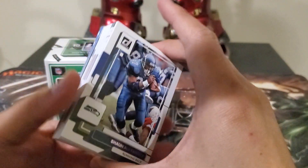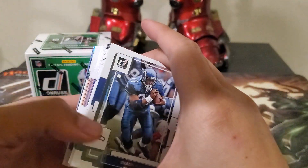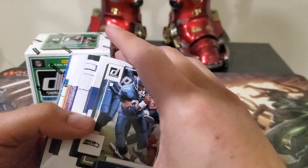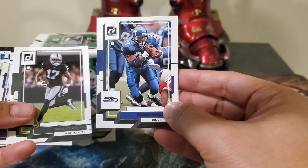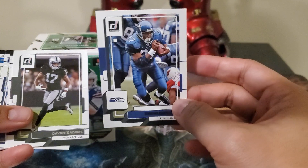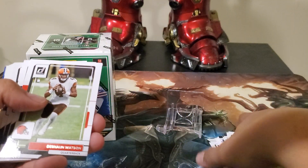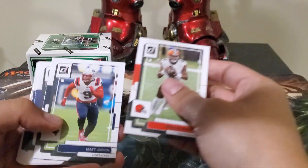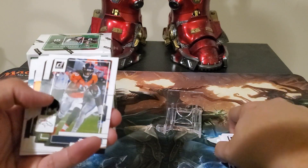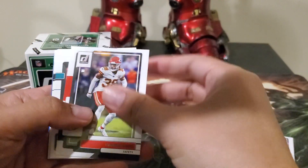We'll open up the fat pack first. Very thick base here, lots of base cards. The design is similar to last year's baseball — I hate that it's upside down. It's not appealing on paper, but I think if it's on Optic or chrome or foil it would be more appealing. The meat of the cards are in the middle and at the last part.